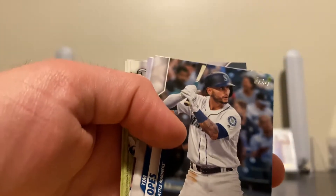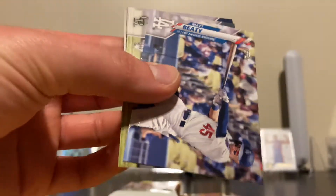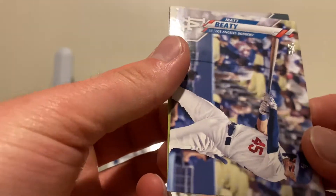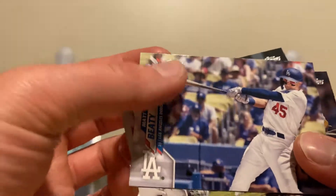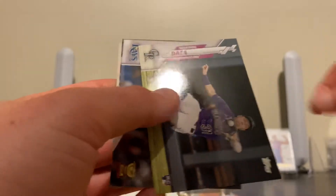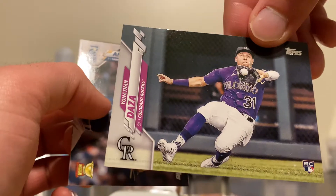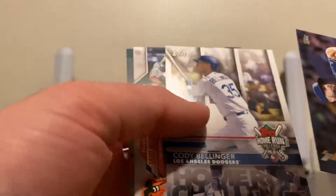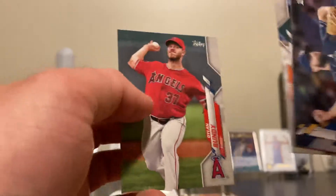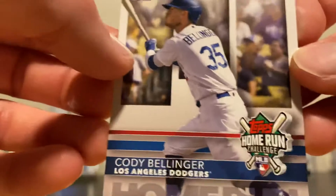There's 24 packs in a hobby box and I grabbed just the five. There's 14 cards per pack, I believe. Cody Bellinger — the Topps Home Run Challenge card.